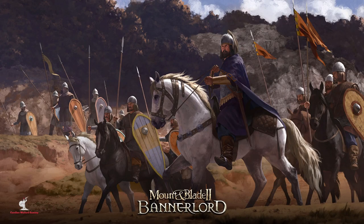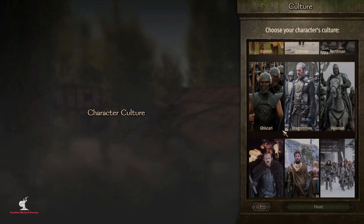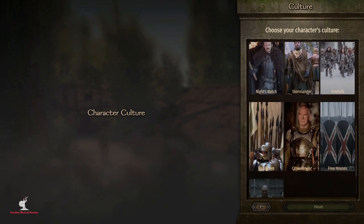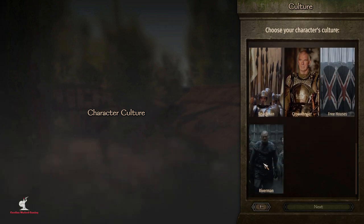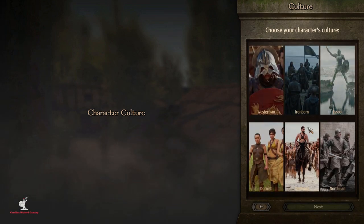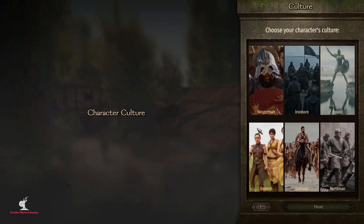The first thing we'll see is that all the cultures are now selectable as your main character in character creation from the beginning of the game. I've got brand new sprites for each of the six native cultures that I converted, plus if you scroll down I have Ghiscari, Dragonstone, the Veil, Night's Watch, Stormlands, Free Folk, the Reach, Crown Lands, Free Houses, and Riverlands. All 16 cultures in the game are now selectable — previously you could only select the first six.